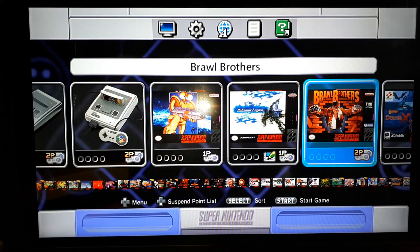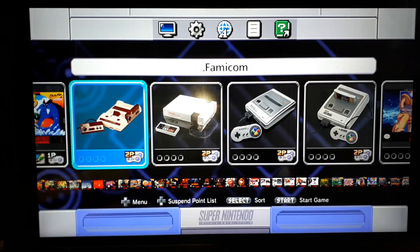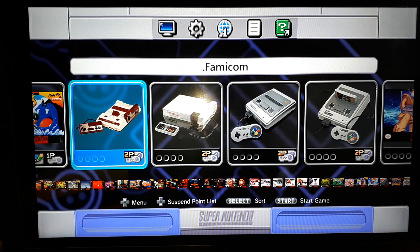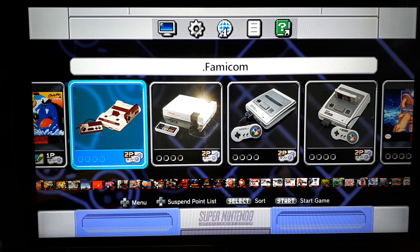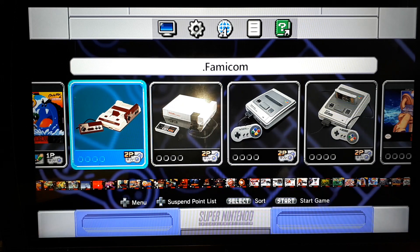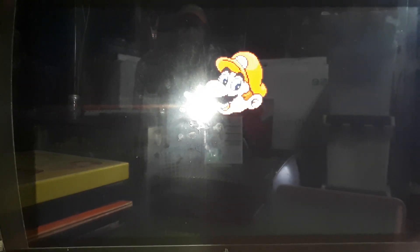I haven't gone crazy yet. What I mostly wanted to focus on was not the extra games today, but all of the extra firmwares that are installed. Right now you can see by the artwork in the background, I am on the SNES Classic USA firmware. Now built right in, I'm going to click Famicom. So instead of it being just Famicom games on the SNES Classic firmware, this is the actual Famicom firmware. There's five systems included.